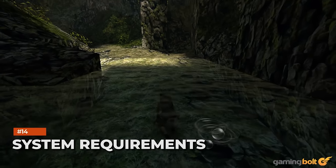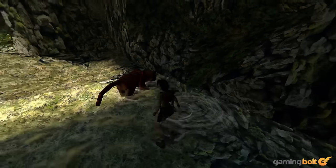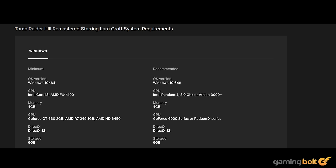The PC requirements for the remastered collection are interesting because they differ between Steam and the Epic Game Store. Steam lists minimum requirements of an Intel Core i3-3240 or AMD FX4100, 4GB of RAM, an Nvidia GeForce GT730 or AMD Radeon R7-240, and 5GB of installation space. The Epic Game Store lists the same CPU and RAM for minimums but specifies 6GB of installation space and a GeForce GT630, Radeon R7-240, or Radeon HD 6450. Regardless, the remasters should run just fine even if your hardware is a few years old.